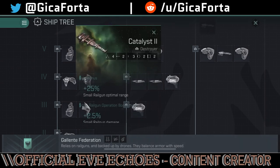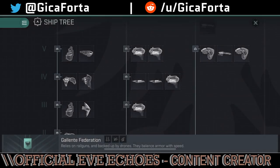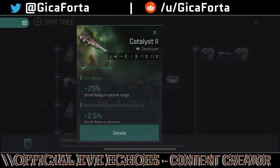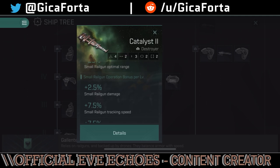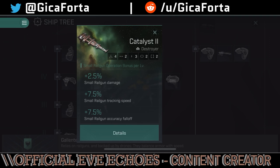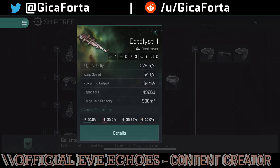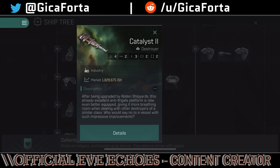We've got the Catalyst 2 — an improved version with more damage and four high slots instead of the Catalyst's three, meaning you can fit four rail guns and go for either close range or long range. Small railgun operation bonus per level: 2.5% railgun damage, 7.5% tracking speed, and 7.5% accuracy falloff. Destroyer command bonus per level: 5% armor. It's an excellent aggressor and early PvP ship — the market estimates it at around 2 million, though the market is still in disarray.